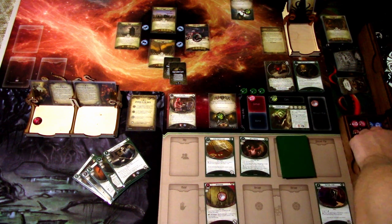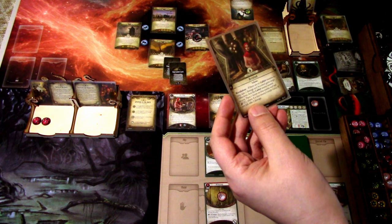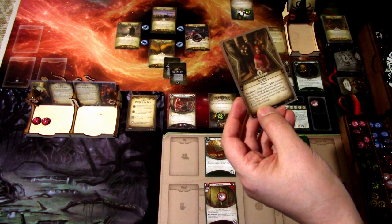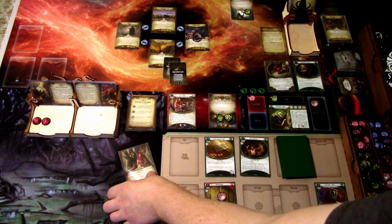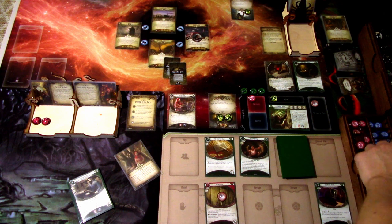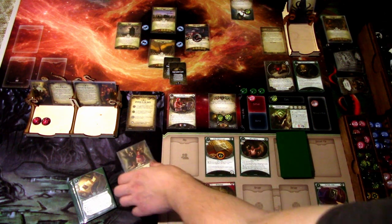We'll put one Doom onto the agenda. The encounter card is a costed scheme revelation: if there are no cultist enemies in play, take one damage and a game surge; otherwise, find the cultist enemy nearest to you, place one Doom on that enemy and test Agility X against that enemy's evade value — if you fail, take two damage. I will put one clue on this guy, then test agility. Six versus two — easy pass. We'll trigger the Lucky Cigarette Case and draw a card: Intel Report.